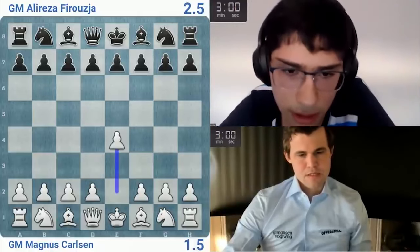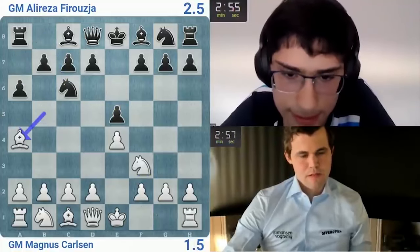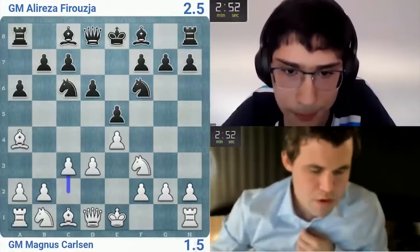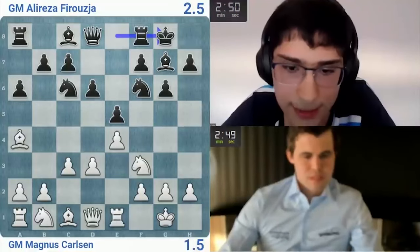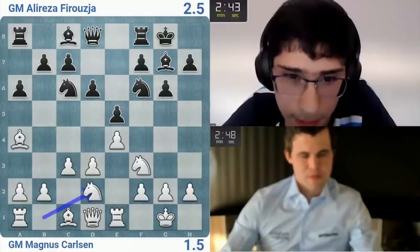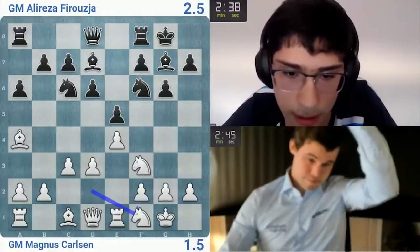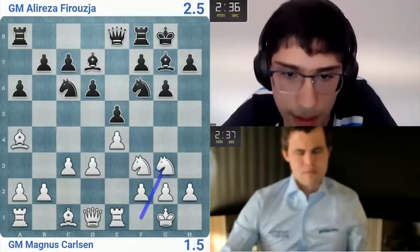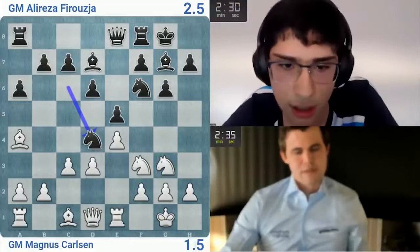E4 — like a decent enough choice against him. Knight f3, knight c6, should be fine. Let's go a6. I have to change something here — let's go d6. He goes for a different system now. Let's play this way, castle. I could go b5, I could go knight h5. Let's go bishop d7 to start. Knight f1 and queen e8 — so he's going for this plan. I might try knight d4.